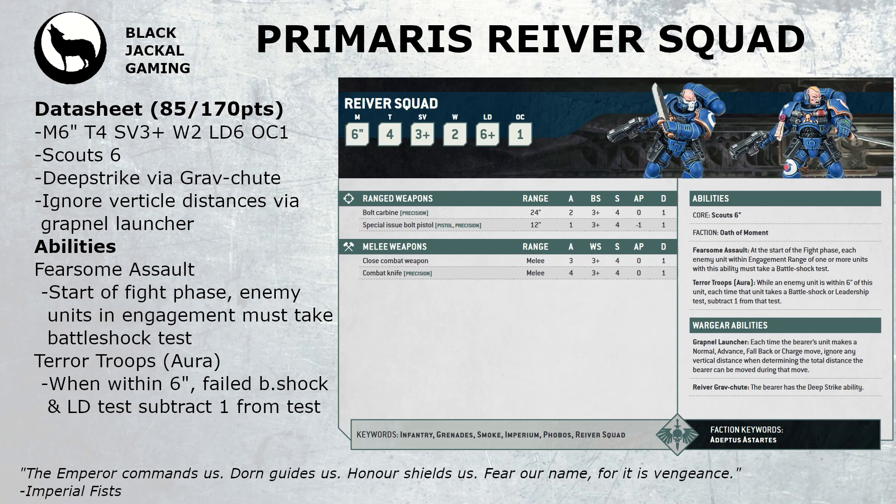Reavers come with two abilities. The first is Fearsome Assault — at the start of the fight phase, any enemy unit within engagement range of this squad has to take a battleshock test. This plays into the Terror Troops ability, which is an aura: any enemy unit within six inches of your Reaver Squad subtracts one from battleshock or leadership tests. It's a bit of a niche ability — throw them onto an objective, get them into combat, and it might be an objective that lets you score additional secondary or tertiary points such as area denial or holding opponent's objectives, potentially flipping it and taking a couple of extra points.